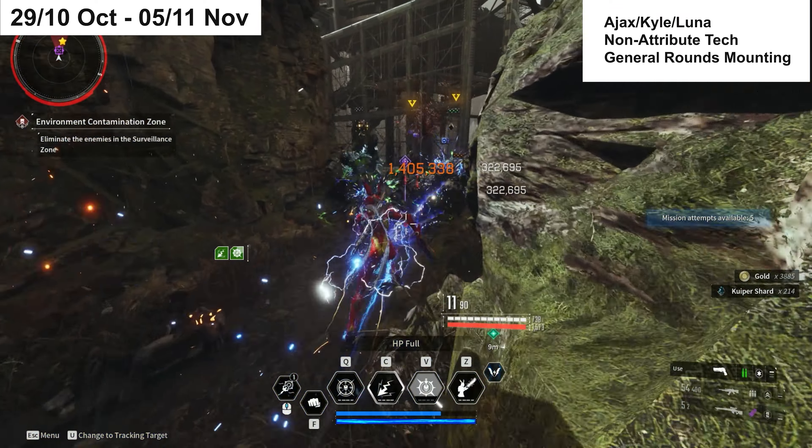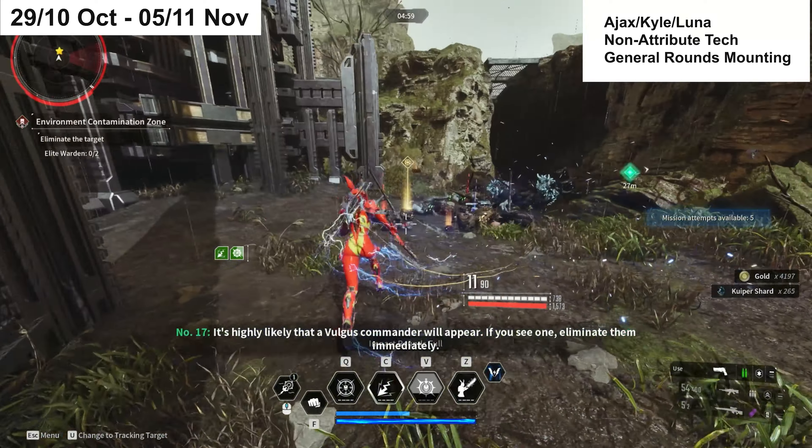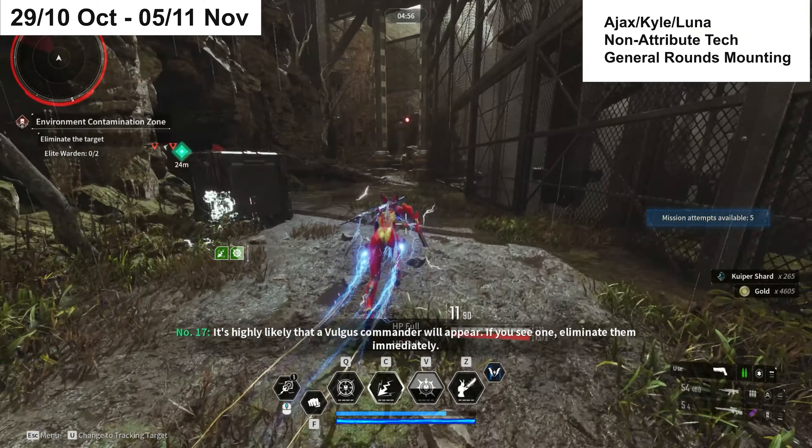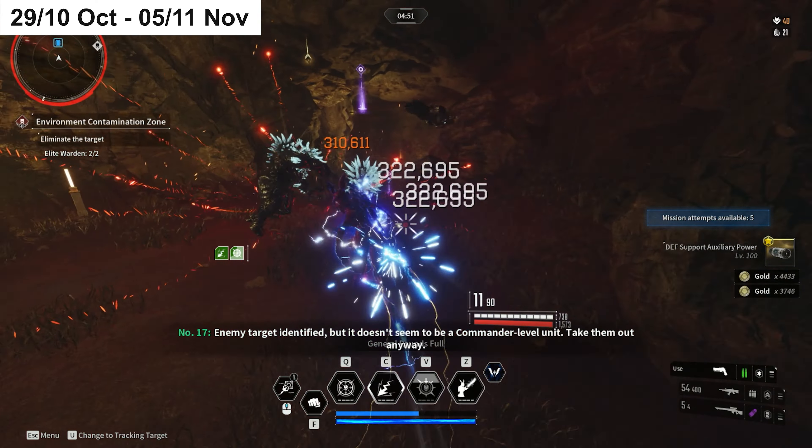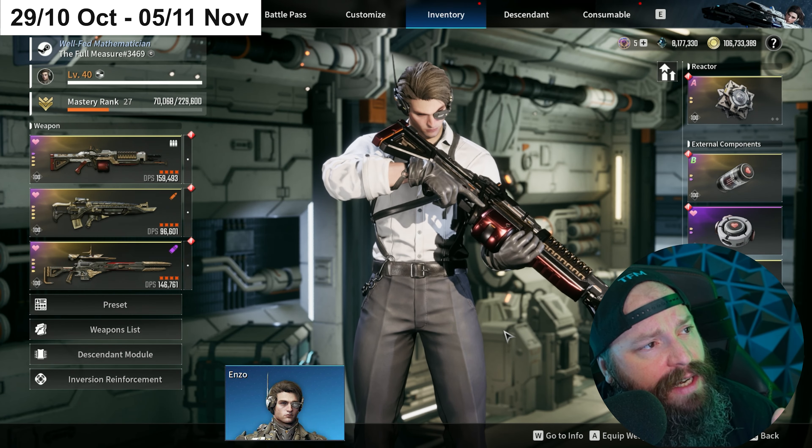Bear in mind this area is also really good for weapon proficiency, character XP, gold, and Kuiper. Obviously the hot spot right now for leveling is 400 Infiltrations, but this is not bad at all — you won't be losing out too much on those other resources while hunting reactors here.